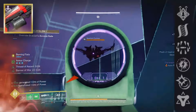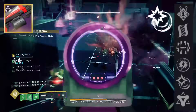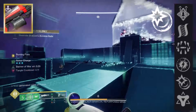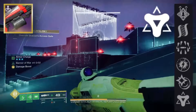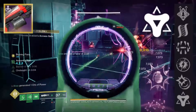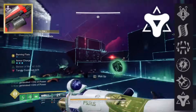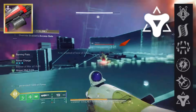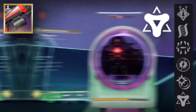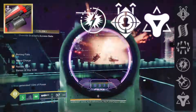The other perks in the fourth column are Under Over, which allows you to deal bonus damage to targets with overshields. In an era without match game, I don't feel like this perk is really that good personally — but it's there. Then you have Golden Tricorn. On something like a Banner of War Titan, this could be pretty good — you could get a 50% damage buff if you get a matching grenade or powered melee kill while Golden Tricorn is already active. So you get a kill with your LMG, then grapple melee an enemy, and you'll be up to a 50% damage buff for 10 seconds. I feel like Onslaught and Adagio would both be better here, but it's there.